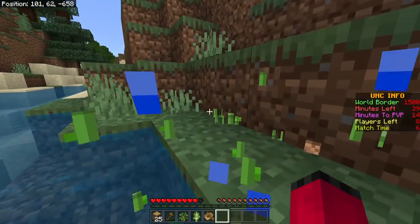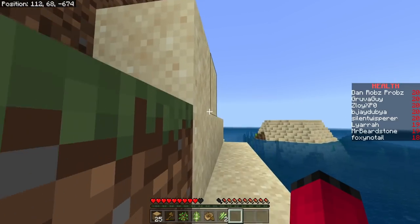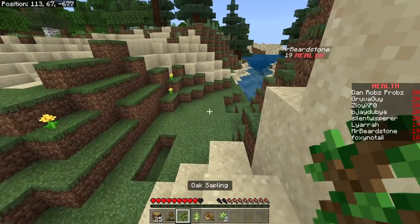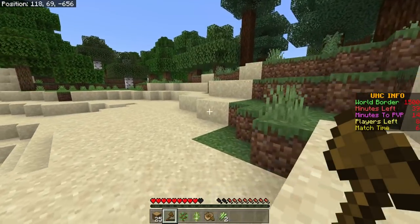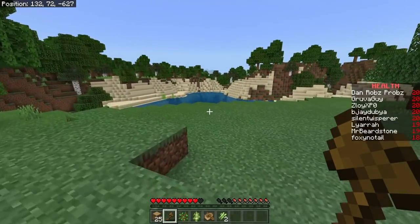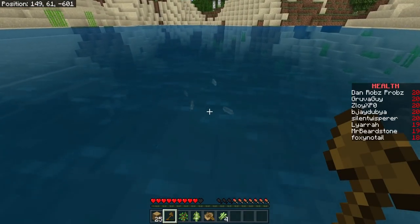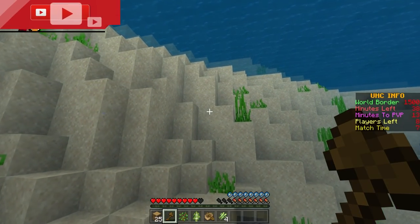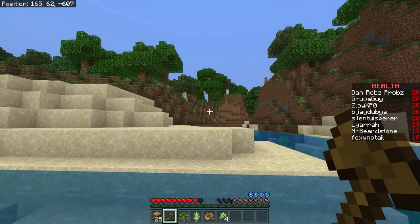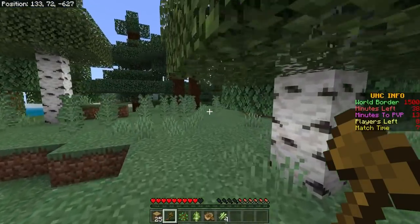They grab some stone tools from exposed stone and go looking for food. A fox is spotted but can't be eaten. There's cod in the water — but then loads of drowned appear, including one with a trident. The players run away frantically. One player struggles to swim up and gets disoriented. After barely escaping, fish is declared off the menu. It's fox or nothing — and then a pig is spotted in a tree ('tree pig'), netting three pork chops.